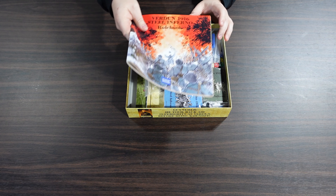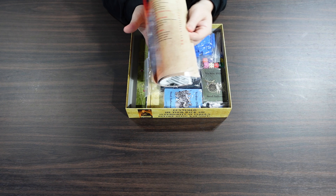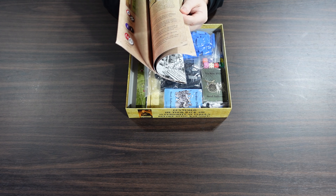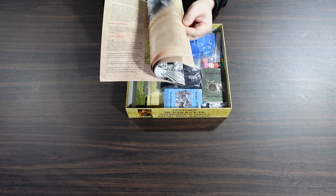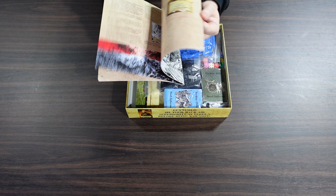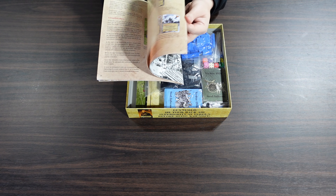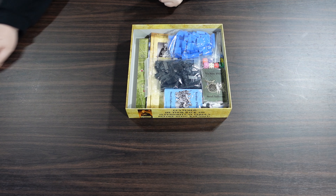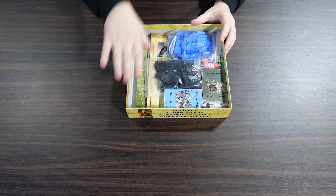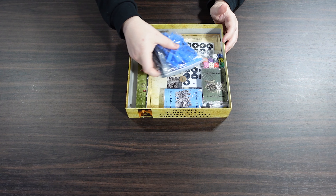There's a lot to look forward to here. The rulebook itself has a large number of pages, but as you can see, there's not a lot of text on all the pages, so it's not actually a very long rulebook even though page-wise it might look like it is. This is one of those little square boxes, so it's not like a GMT or a Compass or an MMP in that way.